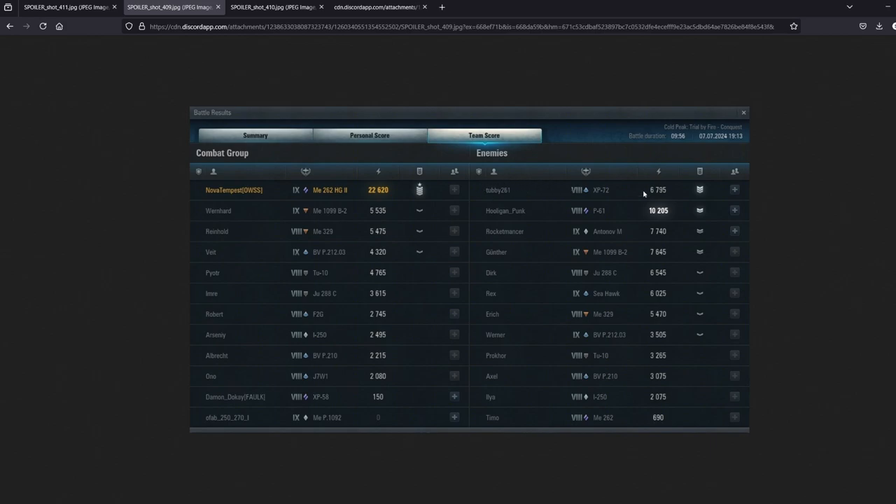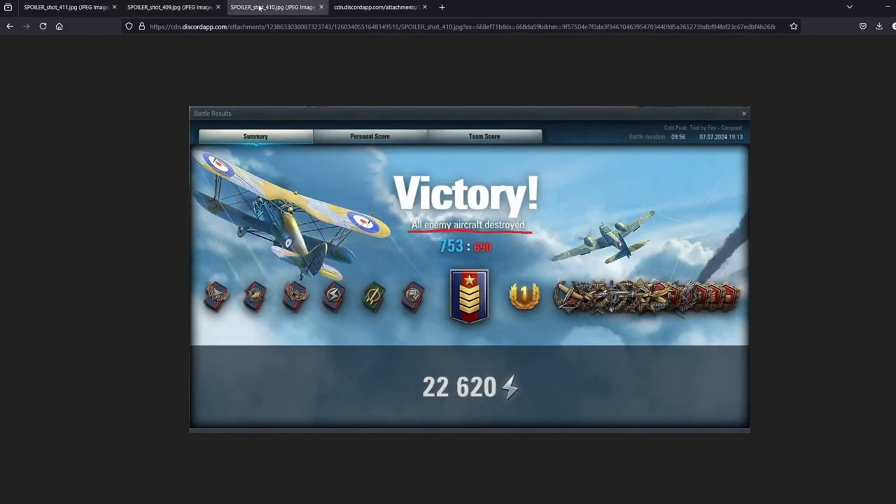Tubby looks like he got some captures going. Hooligan did fine despite running afoul of Tempest a couple of times. Rocket did fine as well. Probably just want to split apart and see if you could run him around — capture the zones, force him to play defensively, rather than allowing him to leisurely eat up the map. All of them here are aircraft destroyed — the clean sweep — and that's why it didn't get any higher than 753.